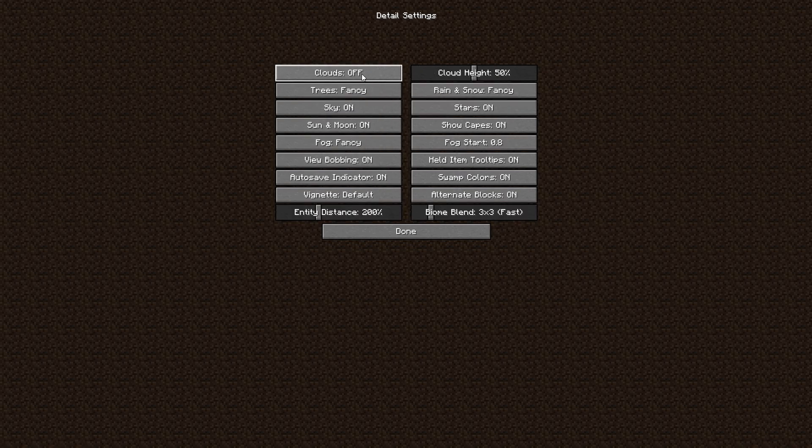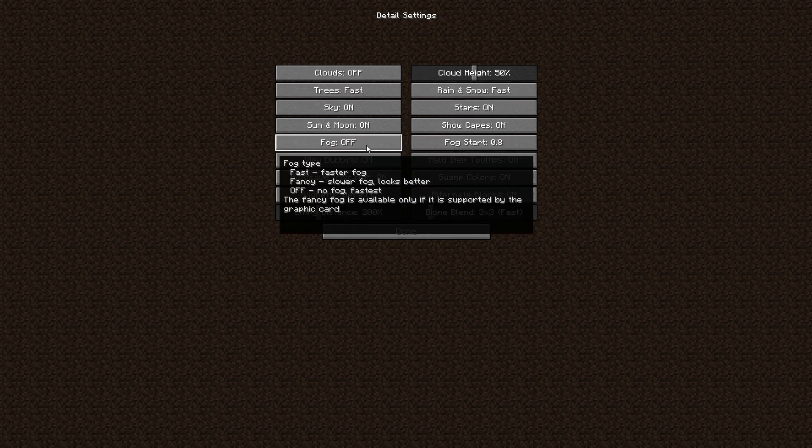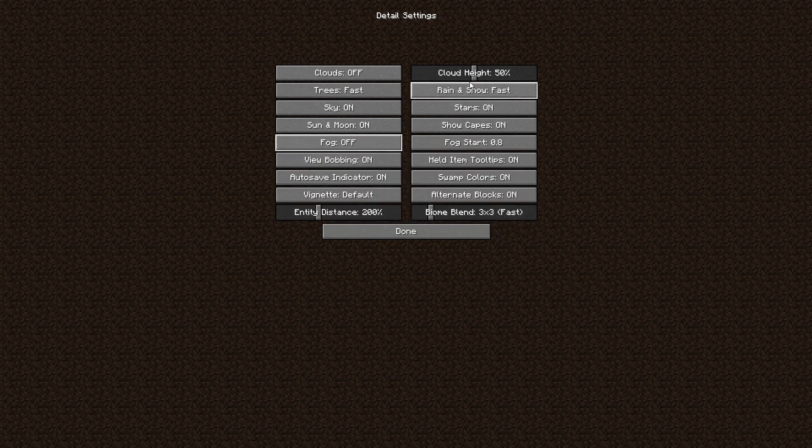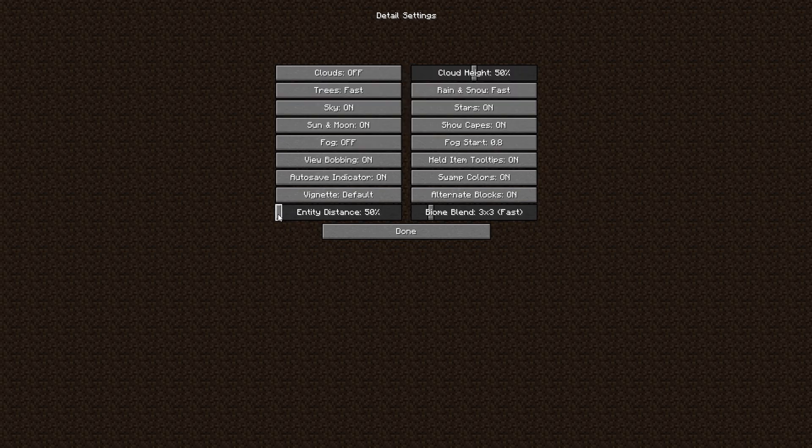In Details: clouds off, trees to Fast, rain and snow to Fast, fog off. Entity distance is most important — set it to 50 if you have a low-end PC, or 100 for a mid-end PC. I recommend 50 for low-end. Also set biome blend off.